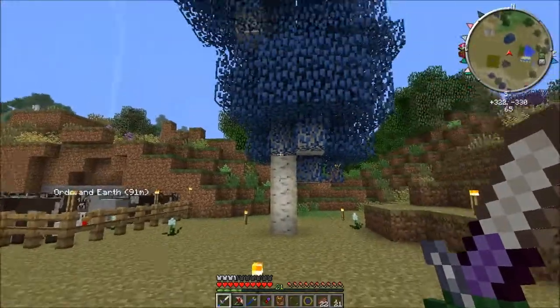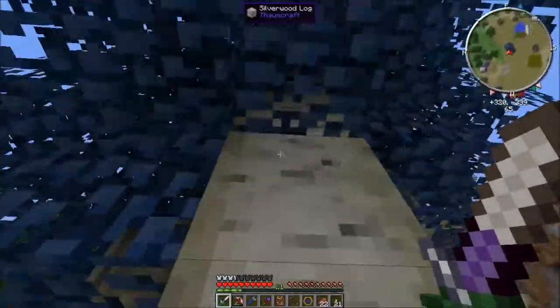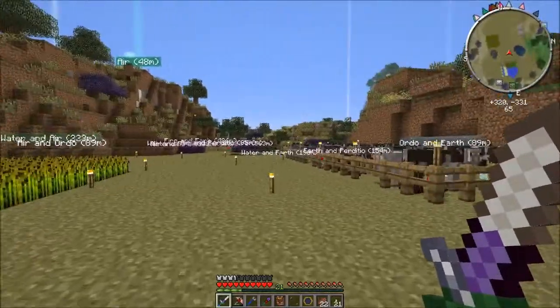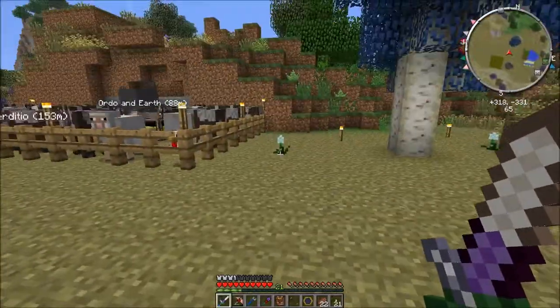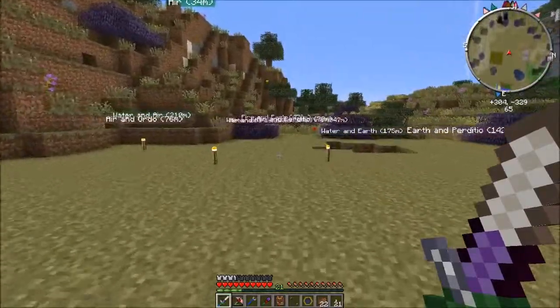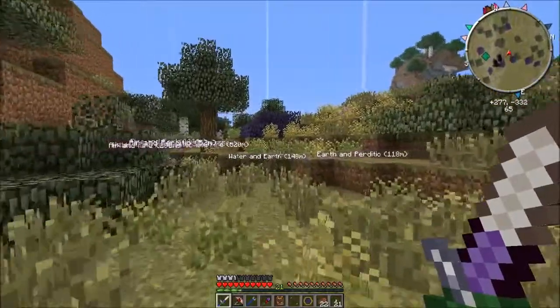I just came outside and my silverwood has actually grown. There isn't any node inside it though, as far as I can see. So I'm just gonna chop it down and hope I get another sapling, because I want to try and convert some of the biome for later. I'll go collect these bees now.